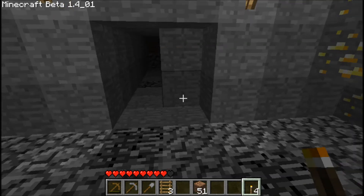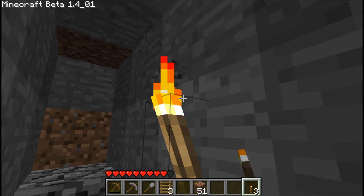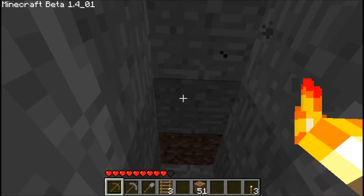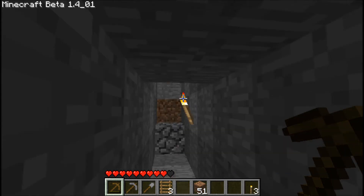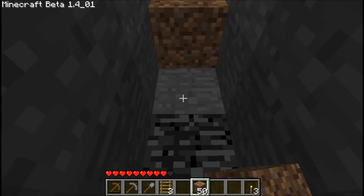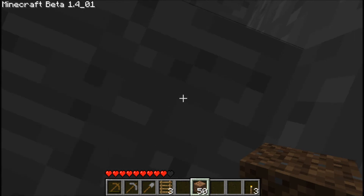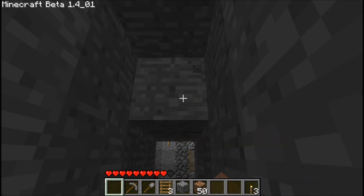So if we come in here as far as we can and we plop a torch, we need to see how high up this lava goes. The first thing I'm going to do — now this is exactly what I was talking about. We are going to need to stop this dead in its tracks. And if we can get up there, which I think we can — we can't. Take these two out.